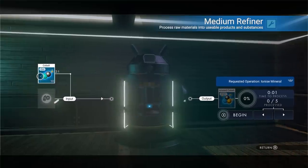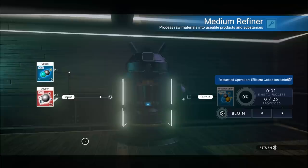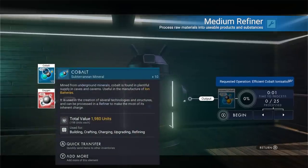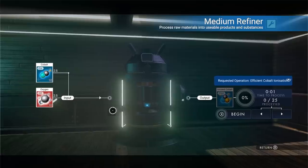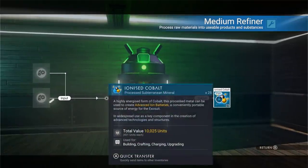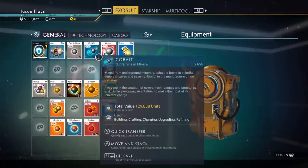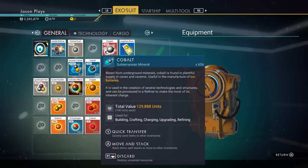Let's put 10 oxygen in there — 10 cobalt and 10 oxygen. That gives us 25 ionized cobalt, which is really valuable, and I'll show you why in a second. We put it all in and we've got ionized cobalt from refining regular cobalt and oxygen together. Let me put this in my exosuit. Regular cobalt sells for 198 units each, while ionized cobalt sells for 401 — so you're getting a little more than double. By using two inputs we actually expanded our ionized cobalt output.